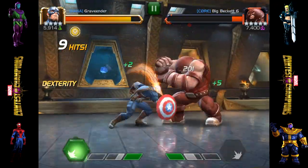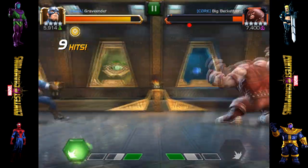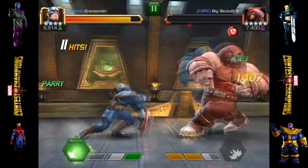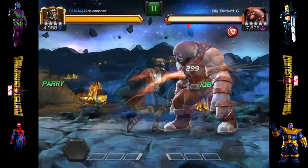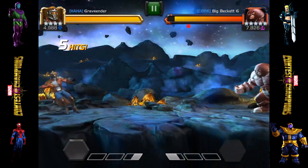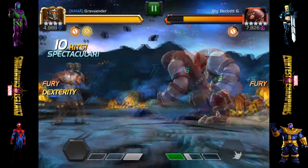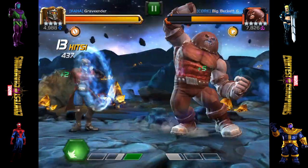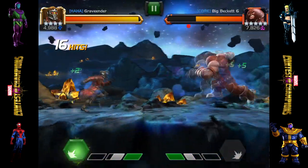The key things to remember with Juggernaut: keep close proximity, no more than one swipe away, parry and stun every single chance you get. Attack as much as you possibly can whenever he's not Unstoppable, and for the love of God, never try to attack while he's Unstoppable. That is the worst mistake anyone playing this game could possibly make. I've done it myself before, so you really have to pay attention to that Unstoppable meter.